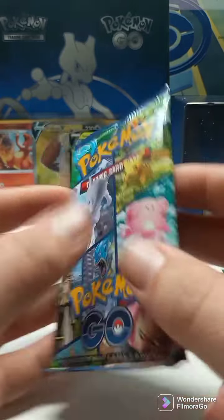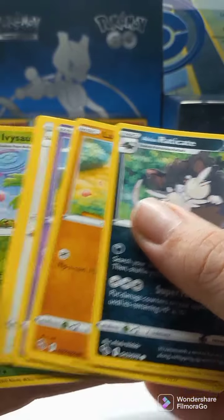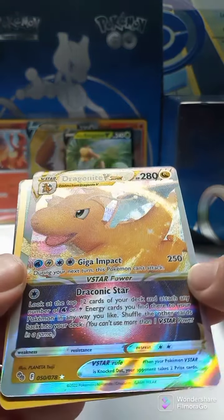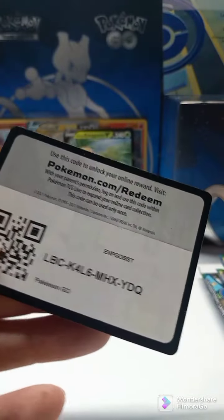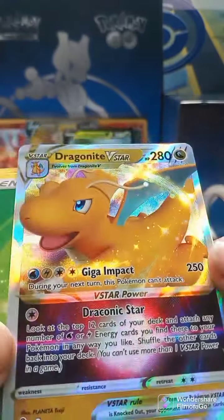Next pack, Pokemon Go Elite Trainer Box. I would love if everybody would leave a comment on their favorite card from the set — I just noticed there haven't been many comments lately. We got an Ivysaur and Dragonite V-Star. There we go, that's a shine on that guy. Code card. Dragonite V-Star.